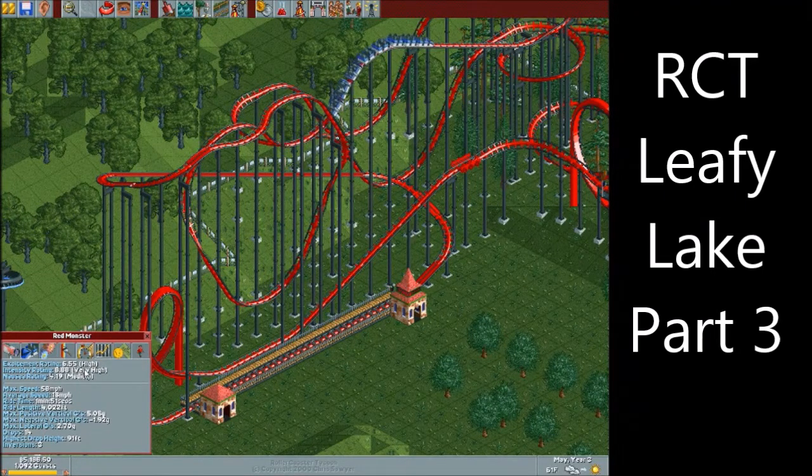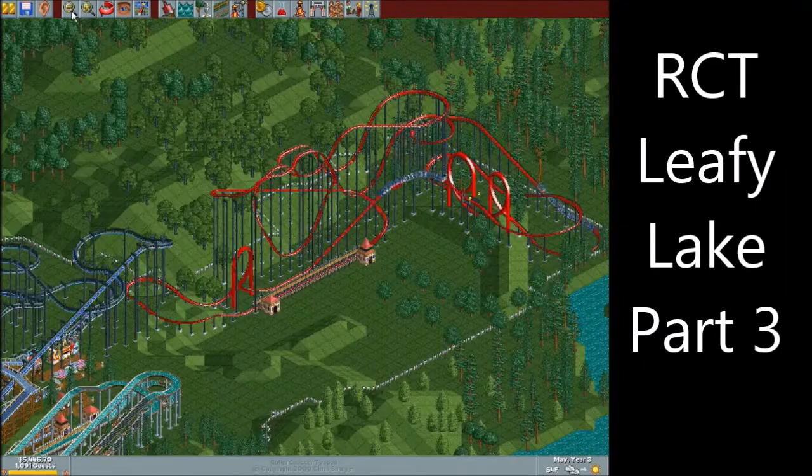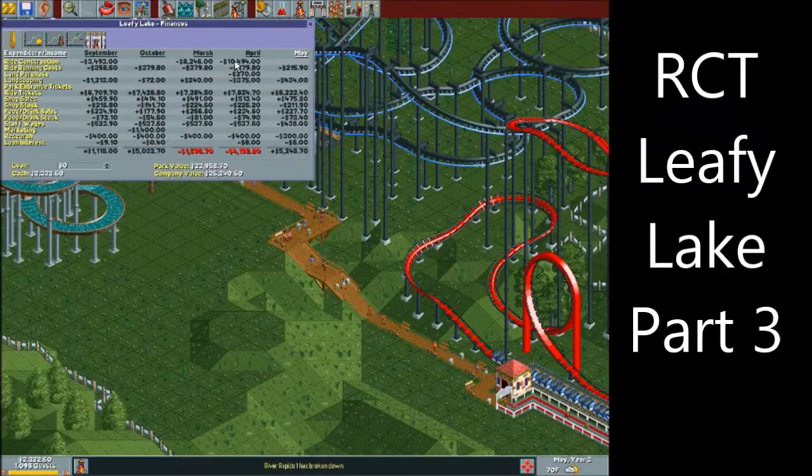Excitement: 6.55. That's actually pretty good. There's the new addition to Leafy Lake. Overall ride construction: 8,000 plus 10,000. That ride probably costs about 18,000, but didn't go too far in the red there. That's good.